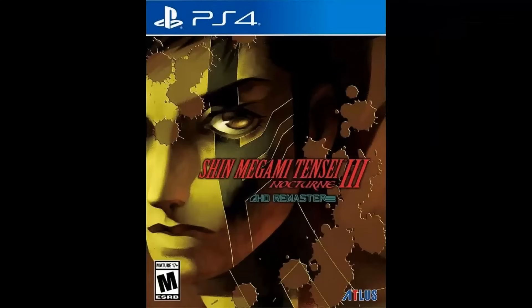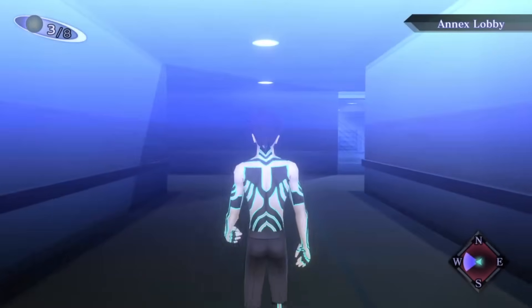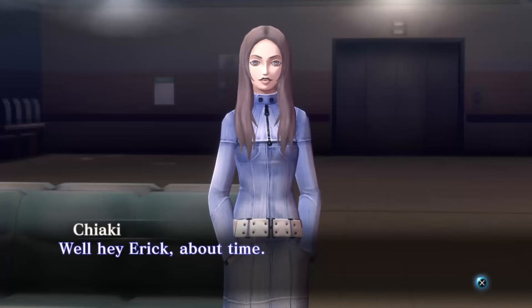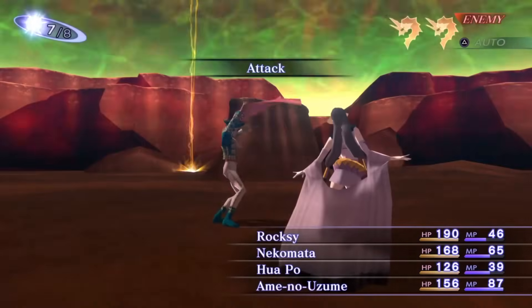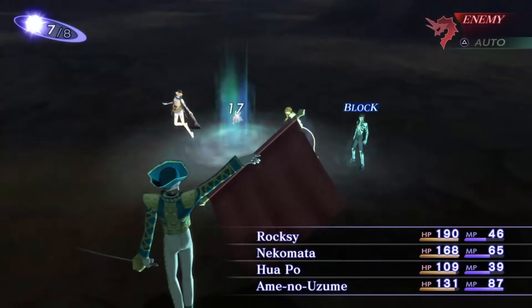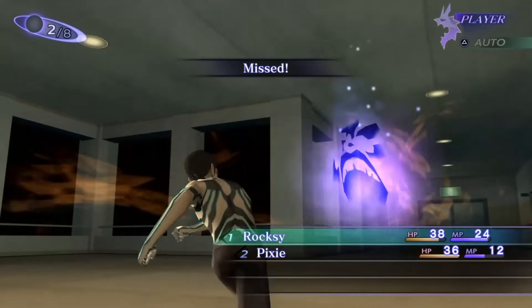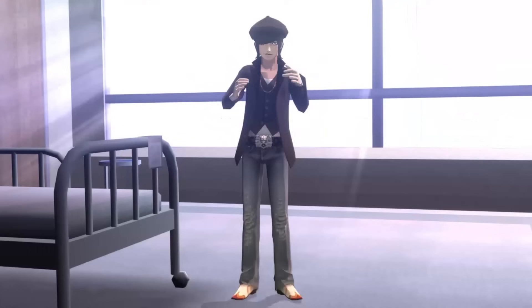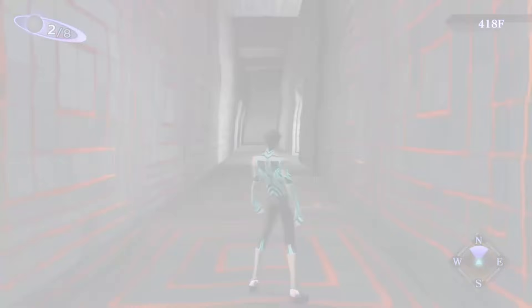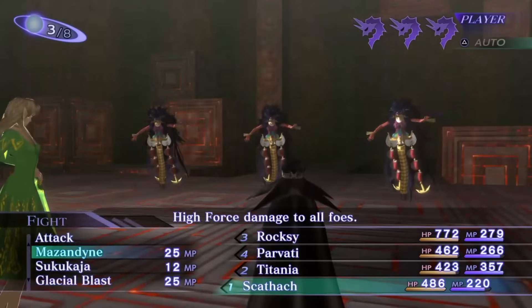Shin Megami Tensei Nocturne — the world is about to go to hell and a war between demon factions will break out. Your protagonist acquires the powers of the Demi-fiend with the ability to recruit demons to fight in battle. The journey will take him to decide which faction he'll align with, or if he will go solo against all factions — so it does have different routes and endings. This game is known for being stupidly hard, but in this remaster there are ways around that. Remember, this has a press turn system in combat where if you exploit an enemy weakness, you get an extra turn for you or one of your demons — but the enemy can do the same, so beware. Story, music, setting, combat — everything is absolutely fantastic here, except a lot of the labyrinthine puzzles that can get extremely annoying. But this is a game you just have to play once, one way or another.